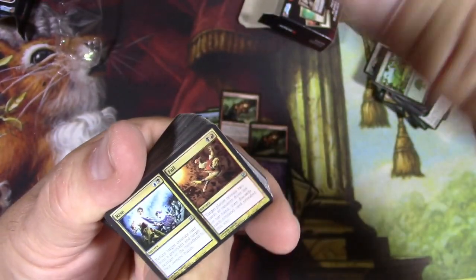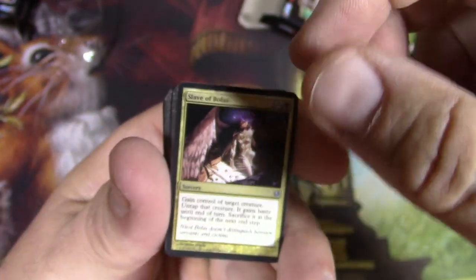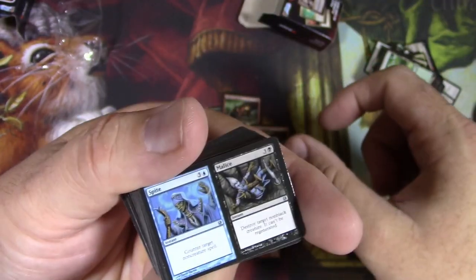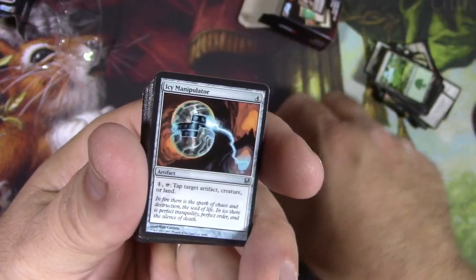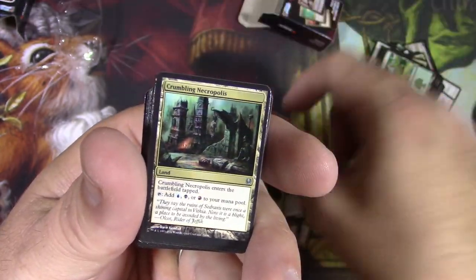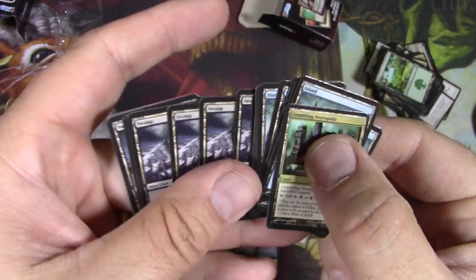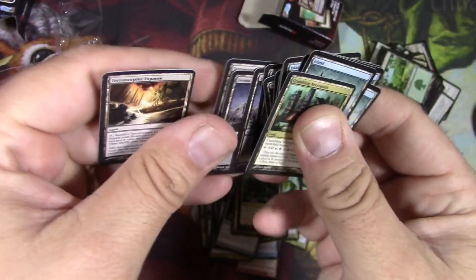Profane Command. Rise and Fall. Slave of Bolas. The art translated pretty well even down to the micro level. Agonizing Demise. Countersquall. A Charm. Spite and Malice. Grixis. Undermine. Vapor Snag. Icy Manipulator. Obelisks. Mastery of the Unseen. Crumbling Necropolis and some Grixis lands — Islands, Mountains, Swamps, and Terramorphic Expanse. Oh my gosh, hilarious.